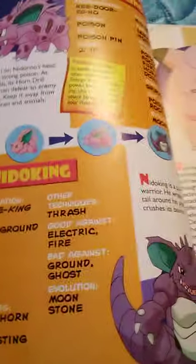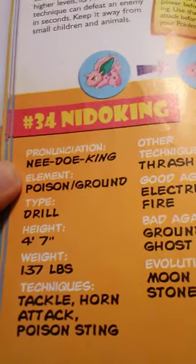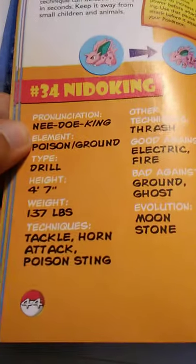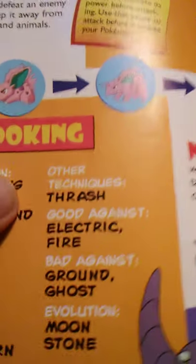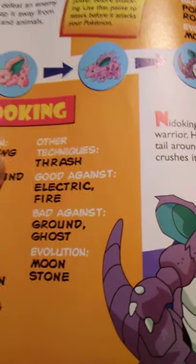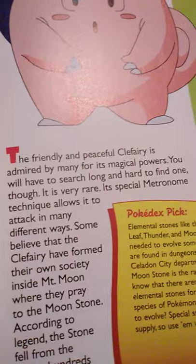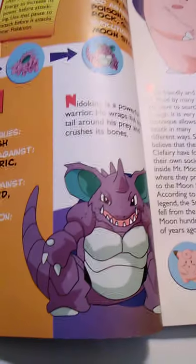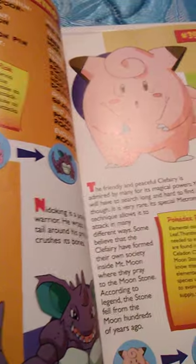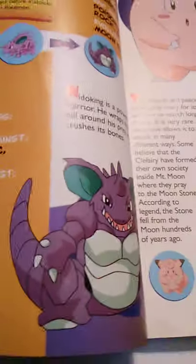I've got some extra information about Nidoking from YouTube videos I have seen. It is a Poison Ground element; it is the Drill type Pokémon. It is 4 foot 7 inches tall and weighs 137 pounds. It knows Tackle, Horn Attack, and Poison Sting, but can learn Thrash. It's good against Electric and Fire types, bad against Ghost and Ground types, and evolves using a Moonstone. Nidoking is a powerful warrior; it wraps its strong tail around its prey and crushes its bones. It also has a very wide selection of TMs it can learn, which makes it very powerful and desirable.